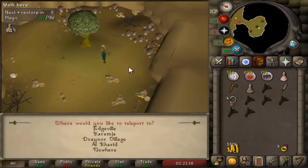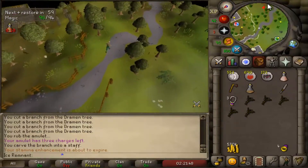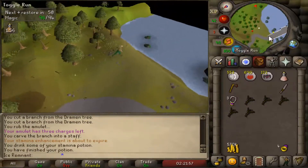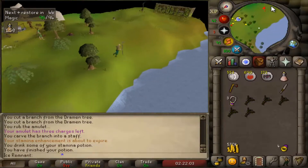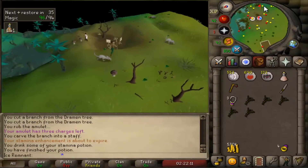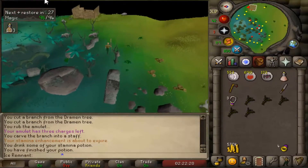Run east of the water altar in Lumberidge Swamp. Use a knife on one of the branches. You will need one branch for RFD, so you should keep one. Equip the staff and enter the shed.